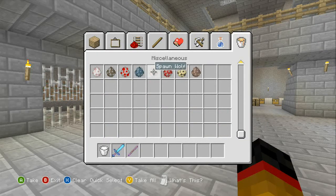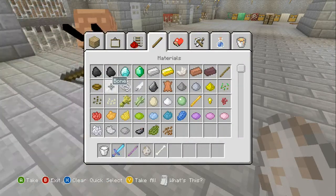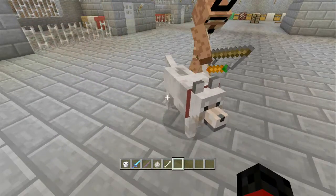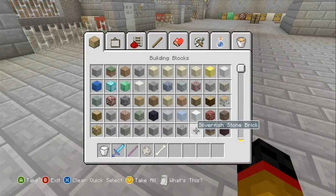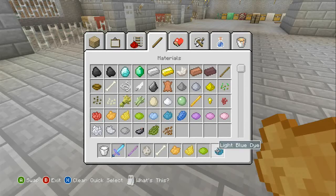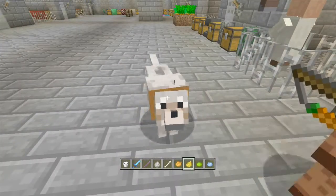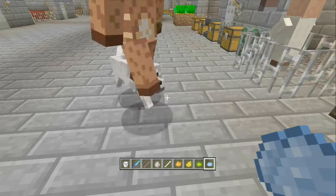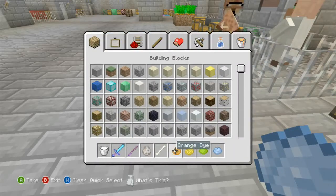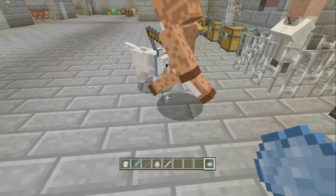The final change I can think of — you can now change your tamed wolf's collar color. You can change it to any color you want, which is a nice little addition.